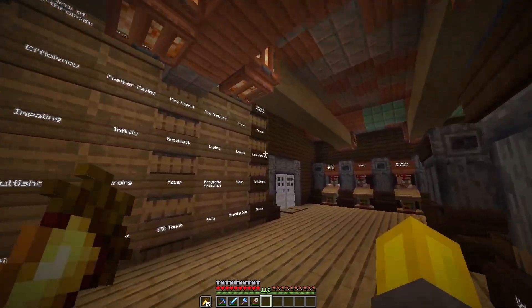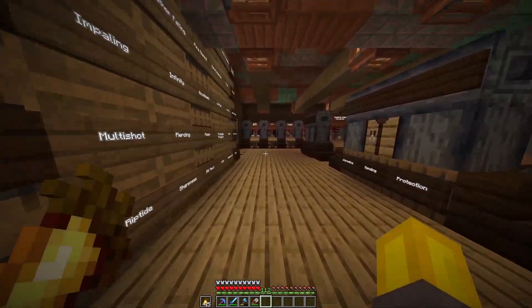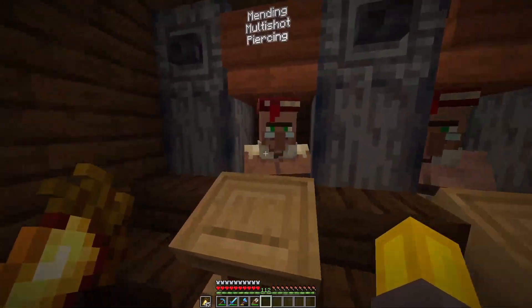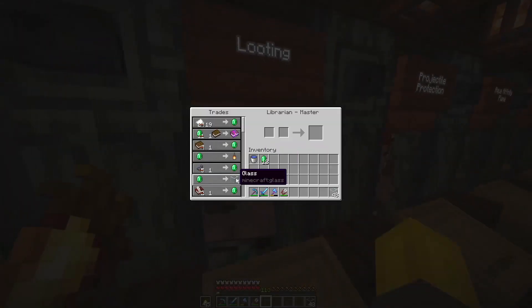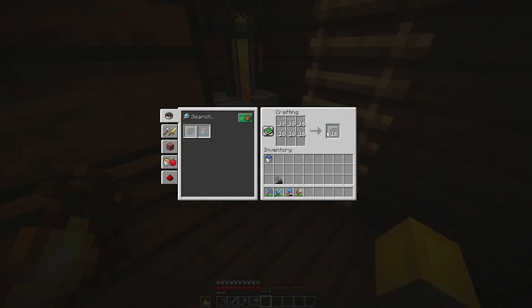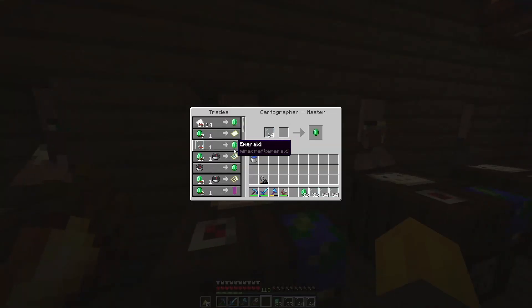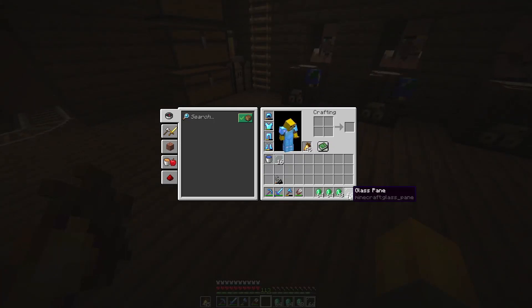At the end of the episode we'll check around again and maybe we've got a few more diamonds. But the best part of this place isn't all the enchantments — it's the fact that if I buy some glass from these guys, I can go downstairs and turn it all into glass panes, then sell it back to them. And as you can see, I made a ton of emeralds from this.